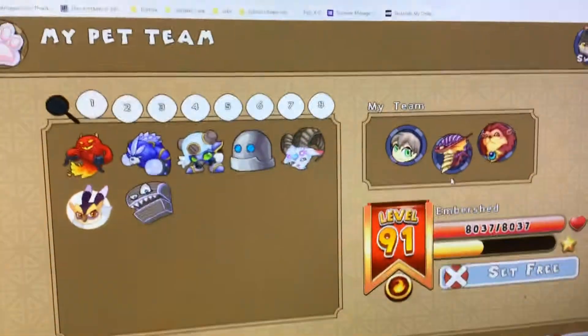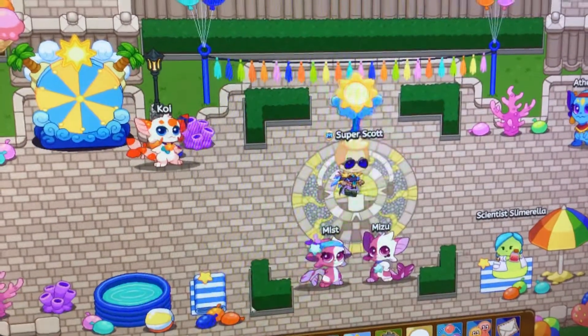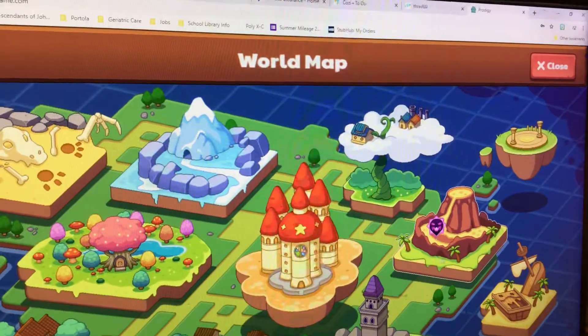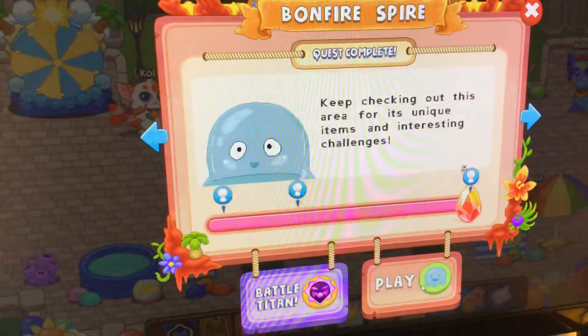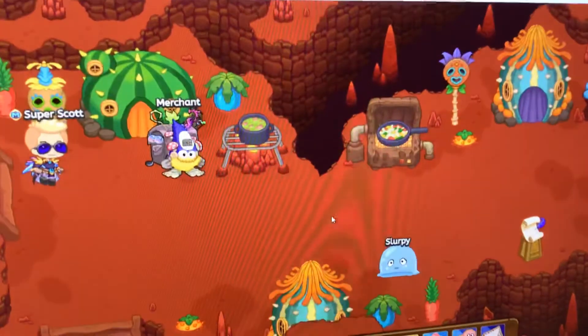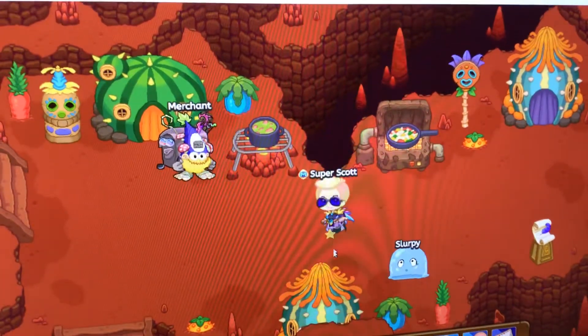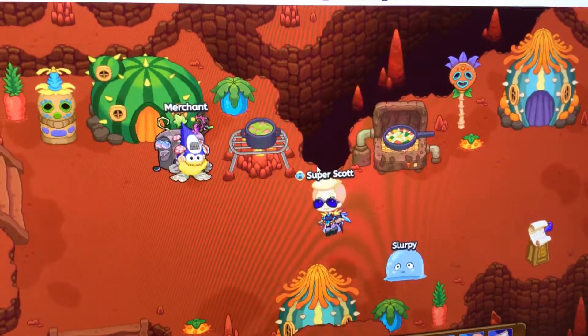So to catch an Embershed, you will need to go to Bonfire Spire — this volcano right here. You'll press play. The reason we're at Bonfire Spire is this is where you can catch a Burnute.